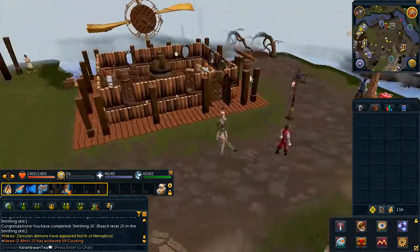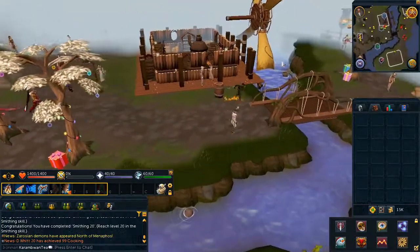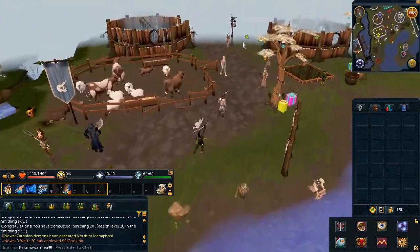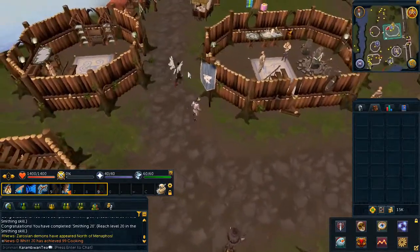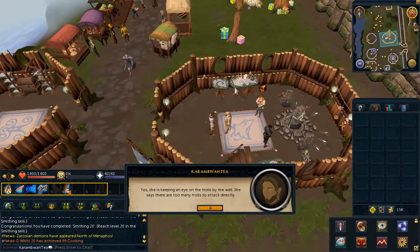Head back to Pick Up Sticks and choose the second, then the fifth chat option.